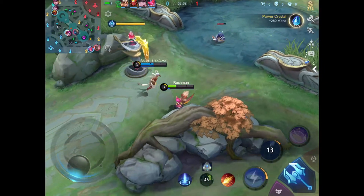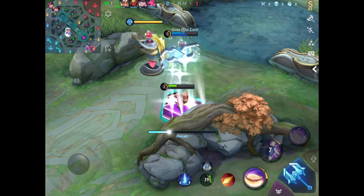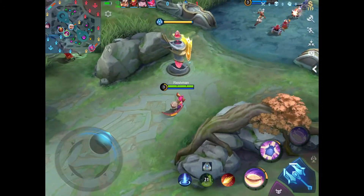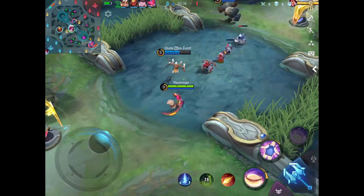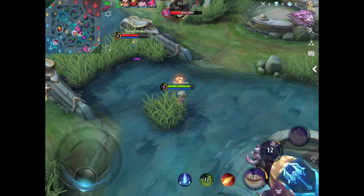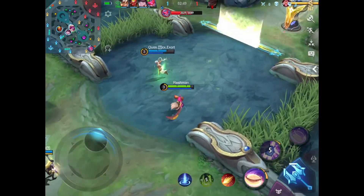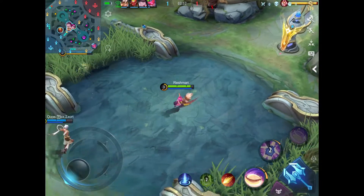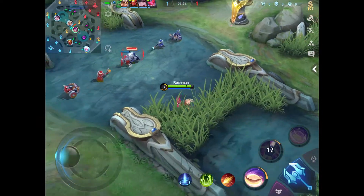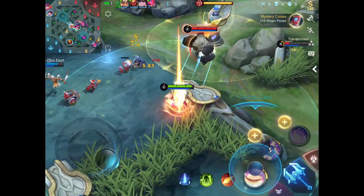The problem was Yi Sin Shin's reactions were top notch and their tank was cutting us off perfectly. Looking back at this footage, I probably should have bought Enchanted Talisman. If any of my subscribers are Nana mains, please let me know in the comments whether Enchanted Talisman is optimal. I don't think you need it because Cloak of Destiny already provides enough mana — unless you're playing someone like Cyclops.